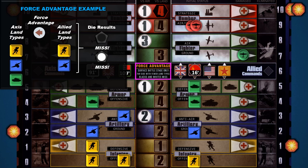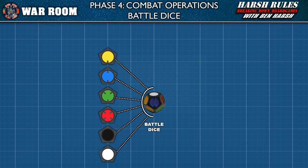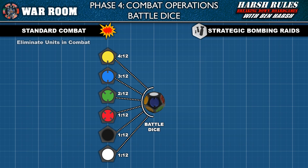War Room comes with 10 custom 12-sided dice to resolve battles. Each side shows one of six colors: yellow, blue, green, red, black, and white. Die results are always organized and resolved in this sequence. For players with color blindness, Nightingale Games has added markings to differentiate colors. Statistically, there are four yellow sides, three blue, two green, one red, one black, and one white. For standard combat, the color of the die result corresponds with the color of the unit — for example, a yellow die result hits a yellow infantry unit.